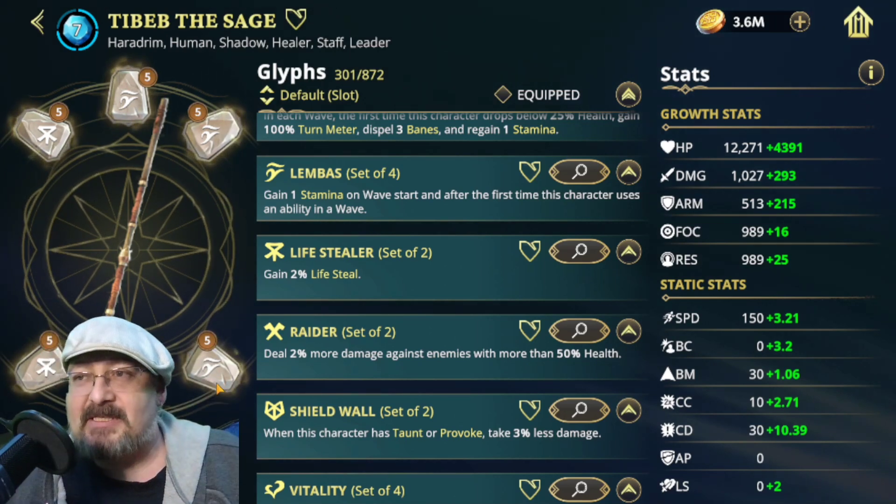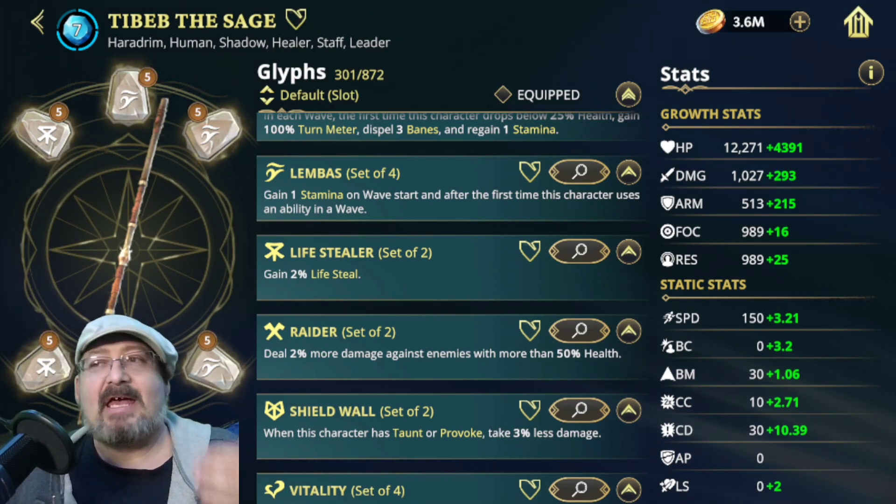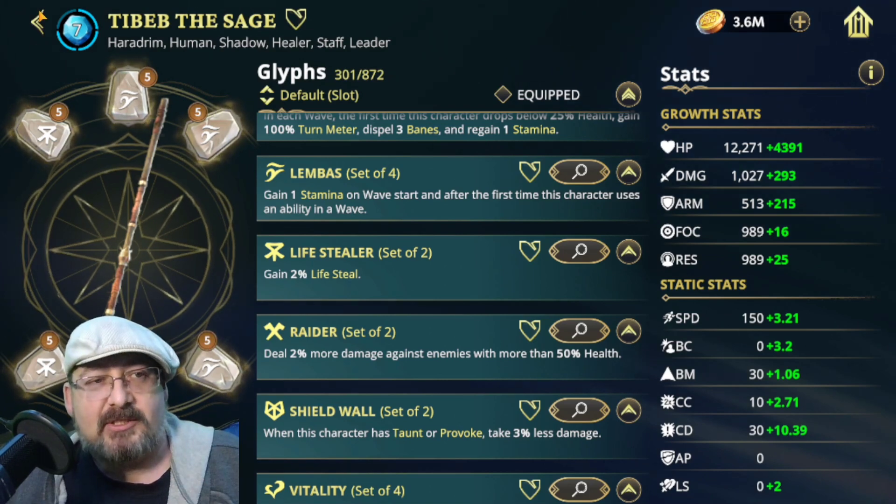Recap on Tibid: Wifestealer, Wimbus, health as the primary, and the secondaries are health, speed, crit chance, and block chance.